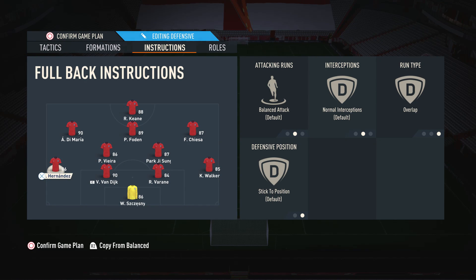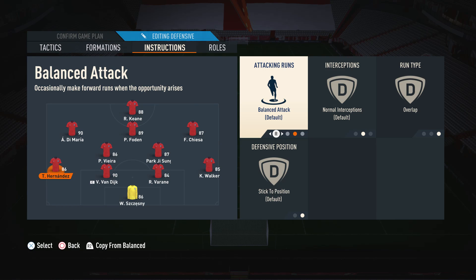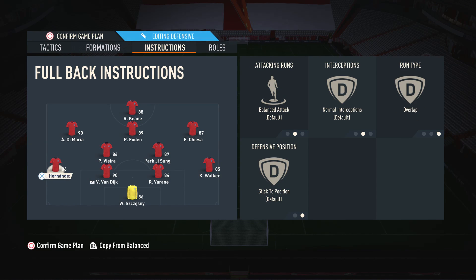Moving on to the fullbacks: I have a balance between them — one attacking and one more defensive. On my more attacking fullback I have balanced attack and overlap. The 4-2-3-1 is a narrow formation, so sometimes we do need extra width. Having him on balanced attack and overlap means he's always going to overlap Di Maria or the wide player so we can get that extra width. For the more defensive fullback, I have stay back while attacking and overlap. We want him to stay back so we always have at least three defenders back plus Patrick Vieira. If we do trigger a run forward, we want him to overlap for extra width. But if you have two defensive players you could put stay back on both, or two attacking players you could put balanced attack on both — it's completely up to you.